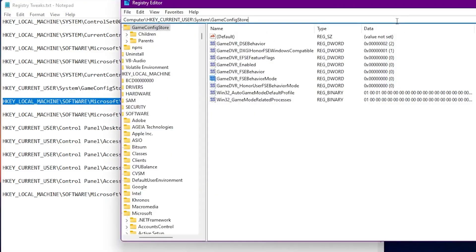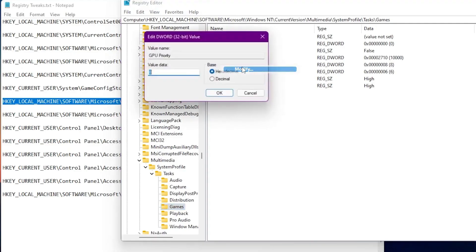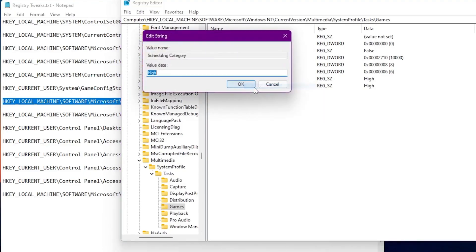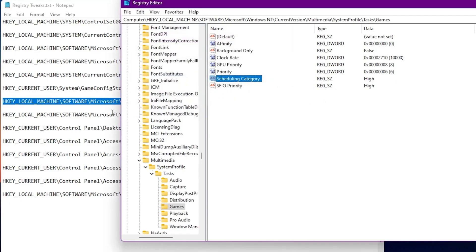The next tweak is for GPU scheduling priority for games. Copy this address, paste it into the address bar, and press Enter. You'll see values for GPU priority, priority (scheduling), and scheduling category. Right-click GPU priority, go to Modify, and set it to 8. Set priority to 6. The most important option is scheduling category — by default it's set to Medium; change it to High, then click OK. Do the same for the SFIO priority value.